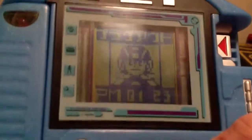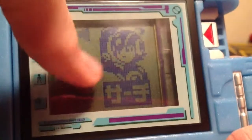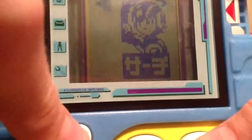So you're going to be at your home screen here. You want to press A, then you'll come here. This is the battle screen. If you want to check out how to do a battle, look at one of my other videos. I'll only press up, and it shows you this screen.